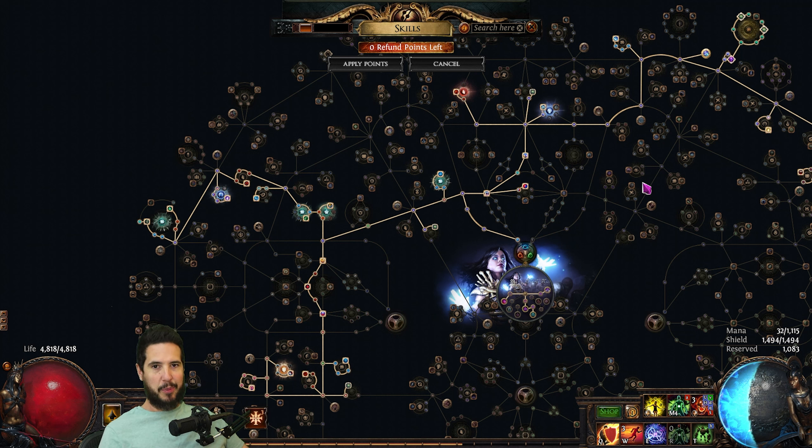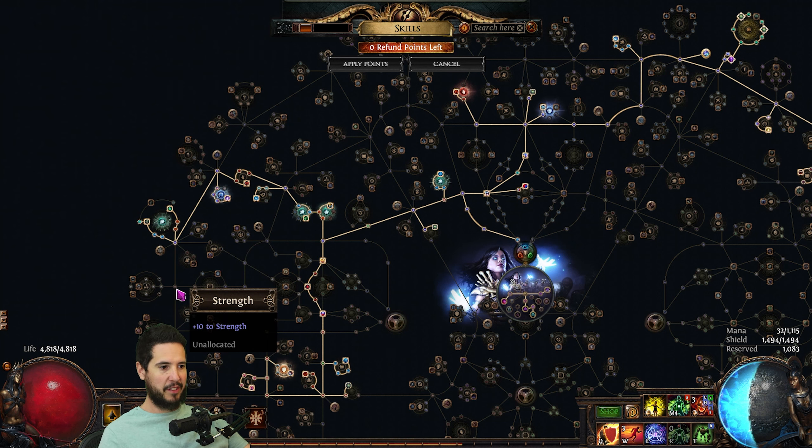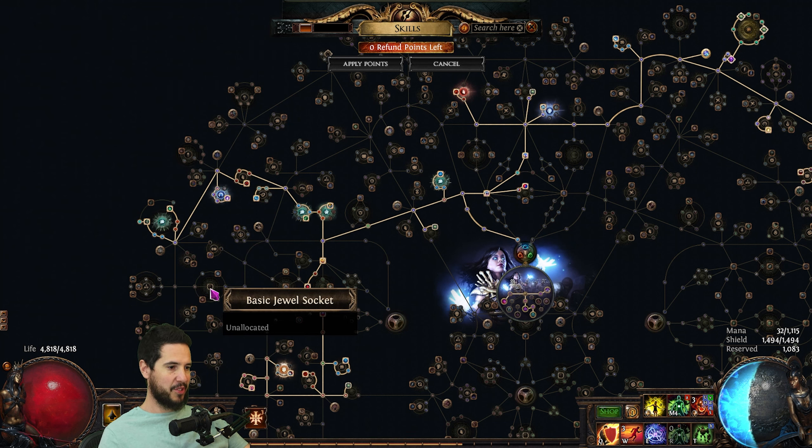The only possible upgrade left for jewels is Amanomu's Gaze. It's just extremely expensive right now and I can't afford it. But when I do — I'm currently level 96 — if I can get to level 99, I'll take these two strength points and then this socket and put it right in there.